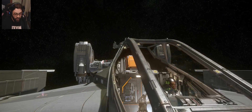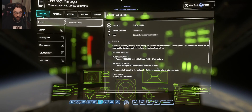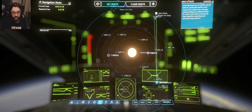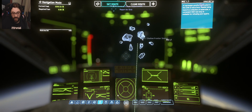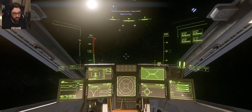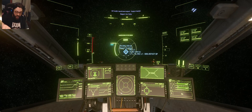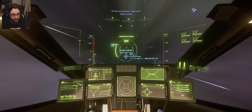One player successfully attaches a compensator to their LMG. They realize they were accidentally tracking a 'Call to Arms' mission instead of their intended bounty mission near Microtech inside an asteroid field — the Shallow Frontier Facility. Regarding secondary weapons, one player only has primary weapons. The other notes their shotgun has a laser pointer, and explains that holding F and customizing on the gun itself allows deep crisis-level customization.